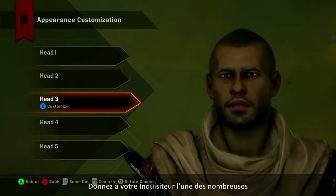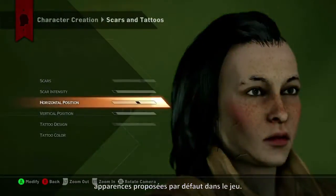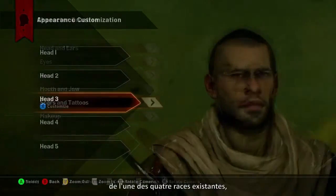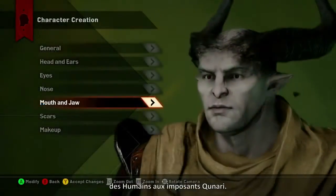Create your Inquisitor using one of the game's many default appearances. Inquisition allows you to play a man or woman from one of four different races, from humans to the towering Kunari.